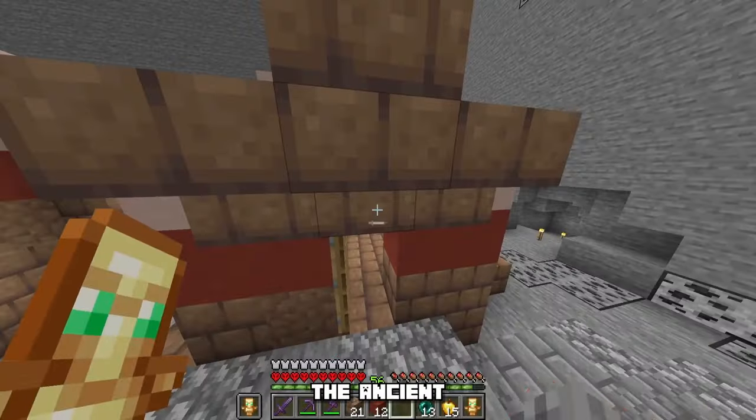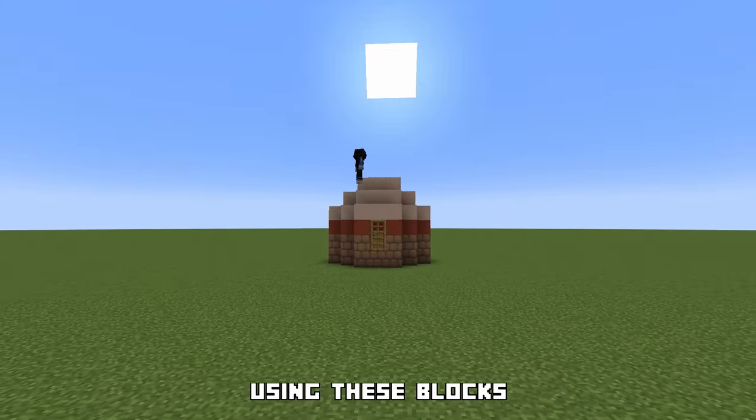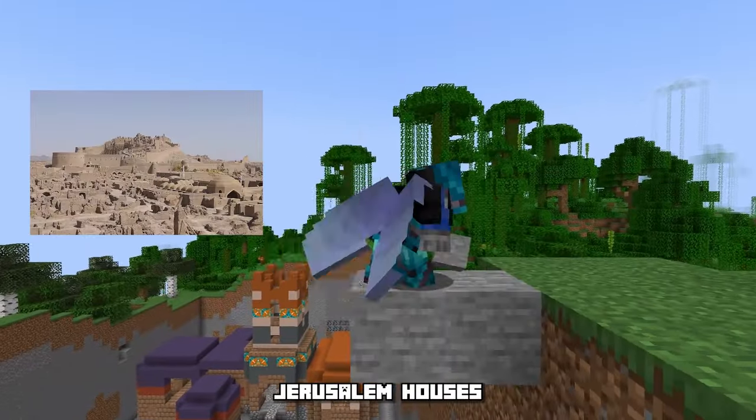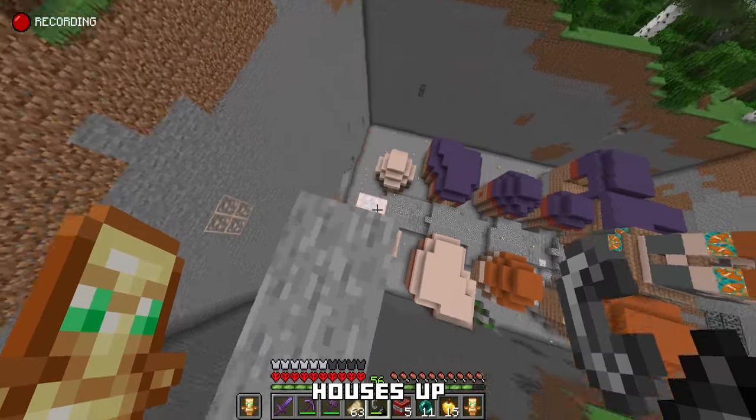We found out that the ancient villagers built their houses from terracotta and mud, so I experimented with many different designs using these blocks. I think I've settled on the style — it's similar to old Jerusalem houses, and it fits the build's prehistoric vibe. Let's blow these houses out.